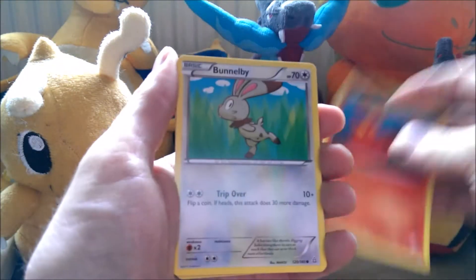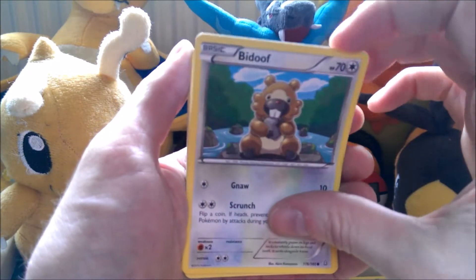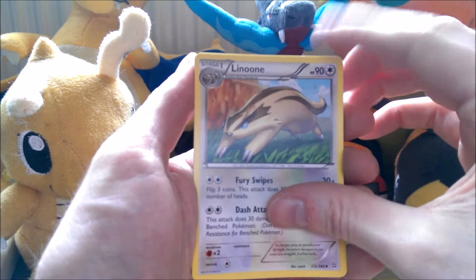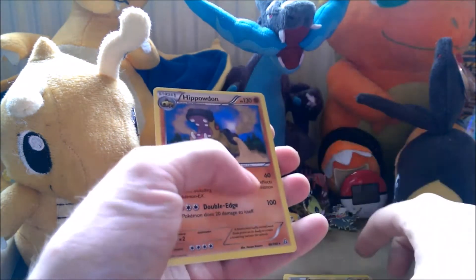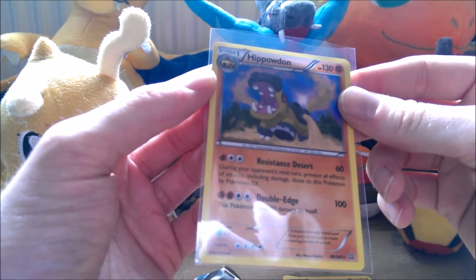First card is a Slugma, a Bunnelby, a Lotad, a Meditite, a Bidoof, Shrine of Memories, a Brava, a Linoone, a Reverse Tainamo, and a Hollow Houndoom. It's not a bad card to get - always good to get a Hollow. Especially Houndoom is quite a strong one as well, with Double Edge and Resistant Desert.